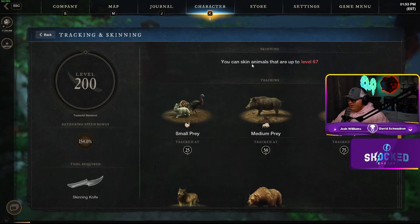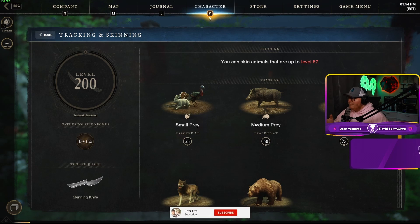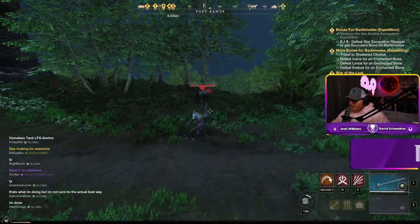If you go into your trade skills and hover over skinning, it'll tell you the animals you can skin. I can skin animals up to level 76, which is as high as they go since I'm level 200 in skinning. You need to be at least level 70 in skinning to do these. I'd recommend starting this right as you hit level 70 in skinning.